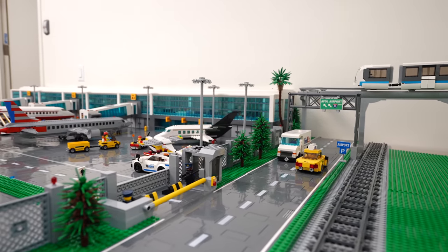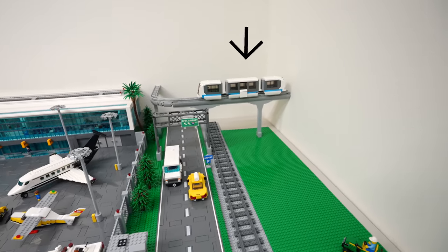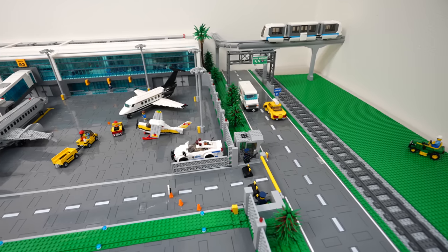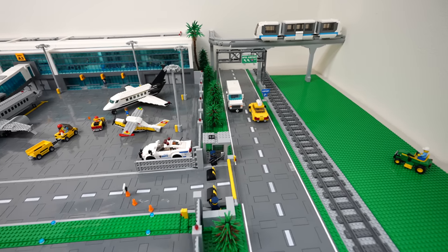We then added some greenery like the pine trees, which we did a free tutorial on two weeks ago — I'll link it up above. In the back, we are planning to add a control tower. We think it would be super cool to build it back there and have the monorail go around it, but more on that in the future.